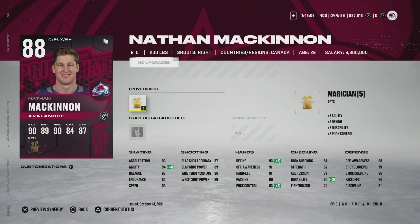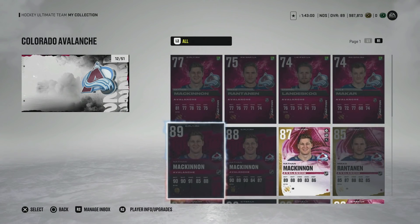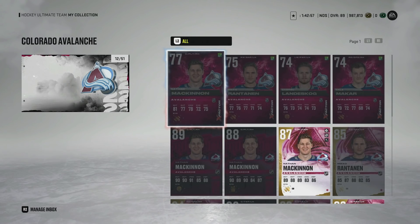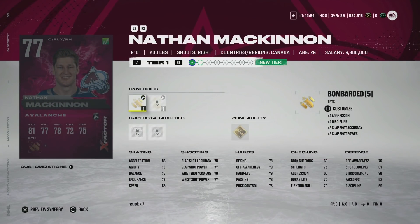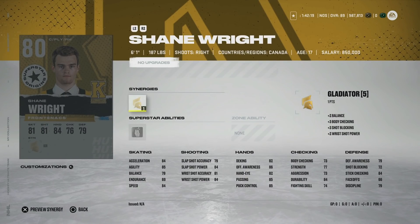This card is going to cost you about three to five hundred thousand coins — I probably wouldn't go after it because the 88 version has one less on everything but the same speed and comes with Magician, which gets his deking, puck control, and agility up. I have base McKinnon on my team and I've been waiting for the X-Factor version, but it's just not available — you're going to pay 600k for him. Now that he's got Tier 8 he's an absolutely nuts card. If you're able to get him, do not sell him — same with McDavid and Matthews. Keep them all year.